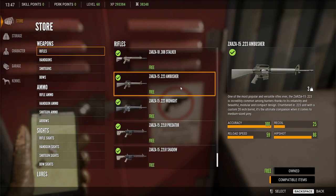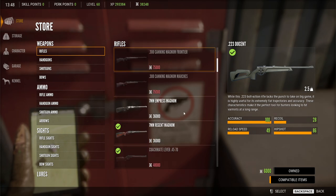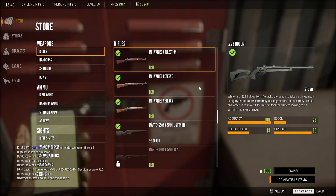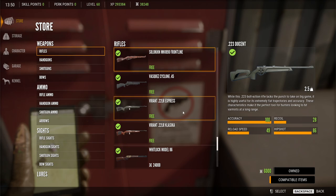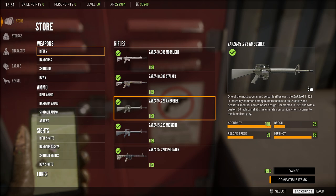Next up we have the competitors here. We have the .223 Ambusher. One of the first guns you get early on in the game if you want to hunt rabbits and stuff is the regular .223 Docent, so that's going to be equivalent to the Docent. My only complaint with the .223s is that they really are for size 3 and down — even though they say they can hit size 4 animals, you need to be close and hit them perfectly. Otherwise the animal's going to run off.